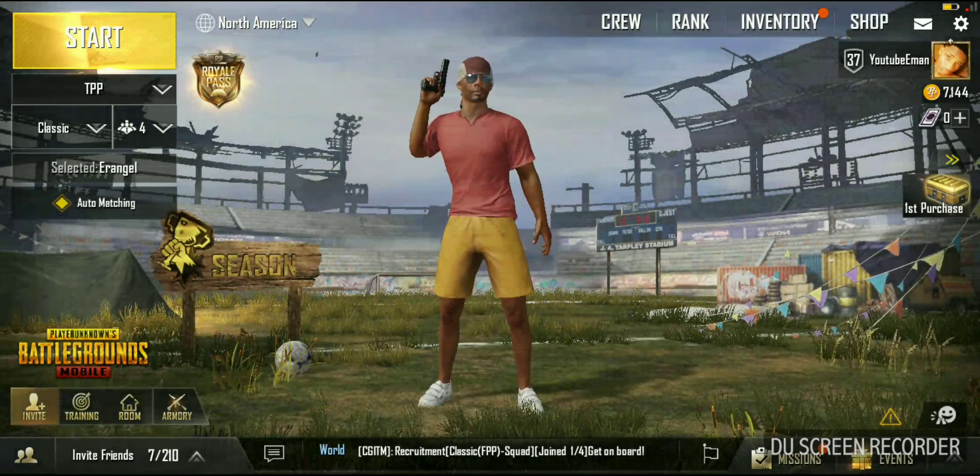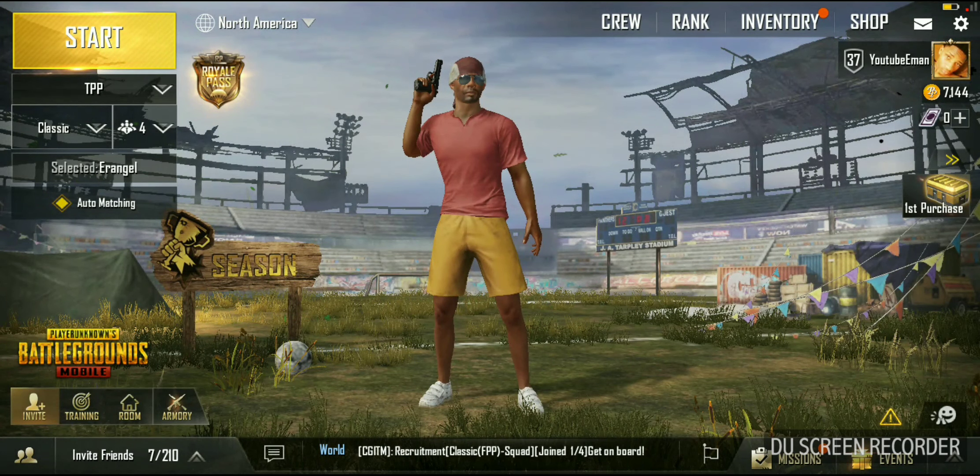Click Royal Pass up there at the top. As you can see, this right here is the yellow bar, and I'm only on tier two right here because I just updated the game yesterday. But I'm about to start grinding hard on the Royal Pass.